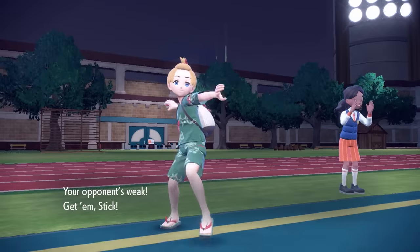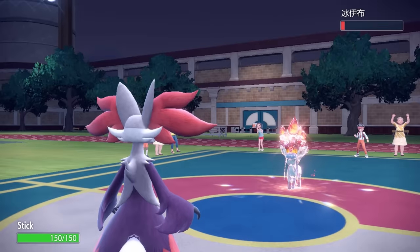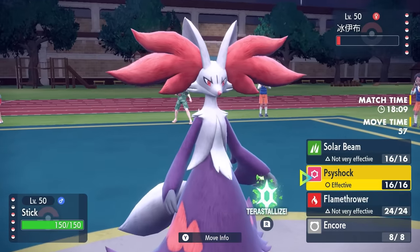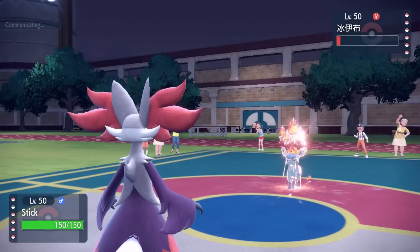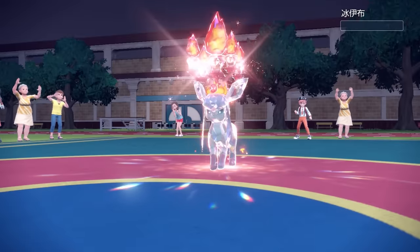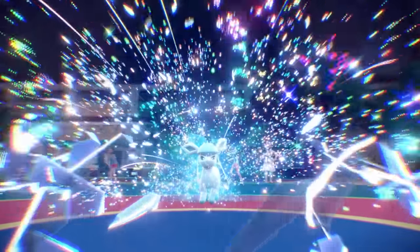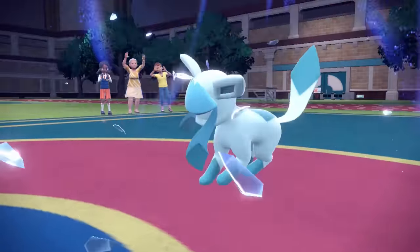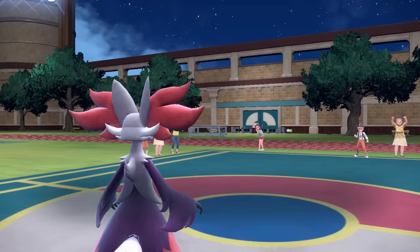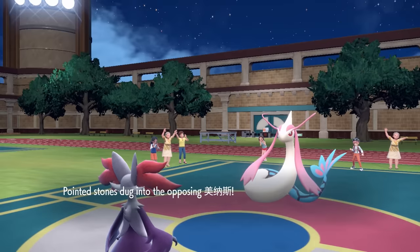The idea behind going into Delphox is for a couple different reasons. Obviously I know I can outspeed and finish this thing off with a Psyshock or whatever, but it's important to note that they have a couple different bulky Water-type Pokemon on their team, and this Delphox is going to draw them in. I outspeed, go for that Psyshock, and take care of the Glaceon. The Tera is out of the way, and I want to bring in one of their Water types because I can surprise them with an immediate Solar Beam. Carrying the Power Herb, I can go for that one-turn Solar Beam and get some huge damage, and also steal their item.